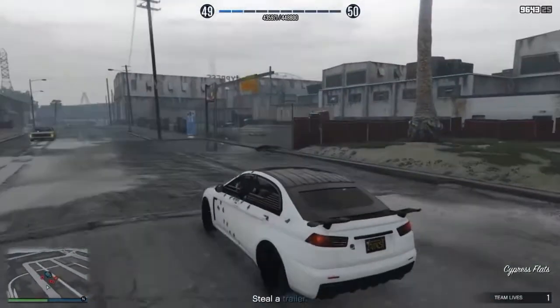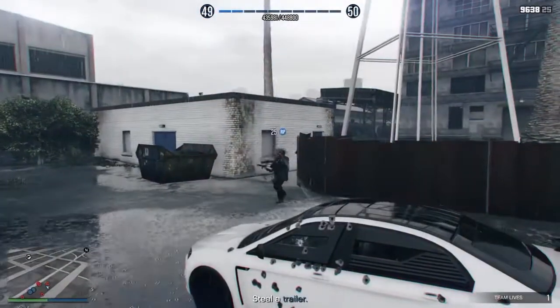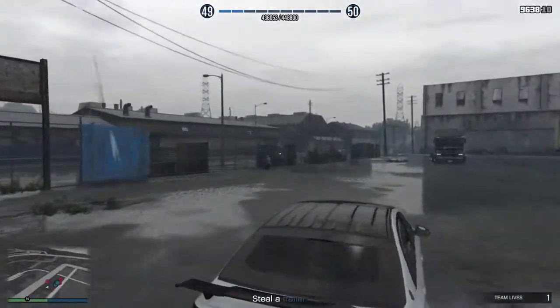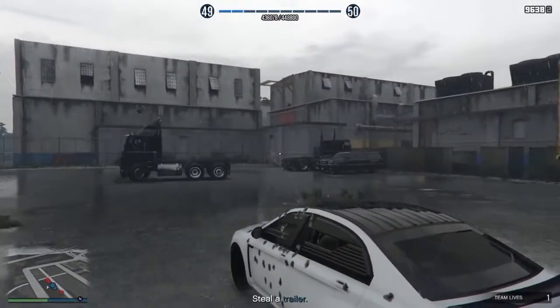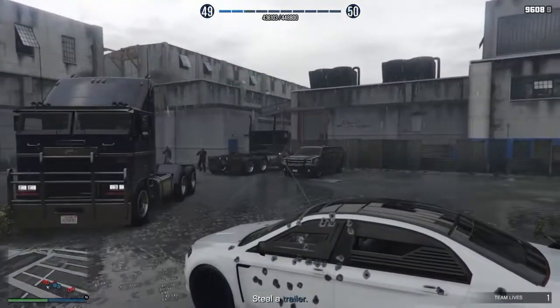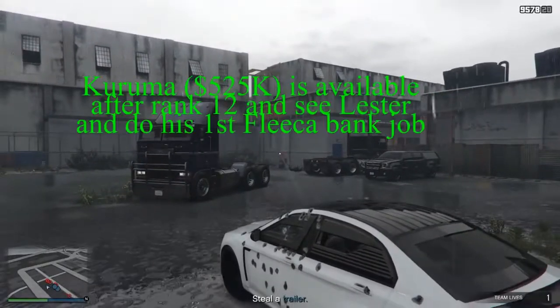I'm showing how overpowered the Kuruma is — the armored Kuruma. If you look at my green health bar, it's hardly going down at all. I'm going to be killing like 15 guys in here without suffering any damage. I don't have to hide behind cover to shoot at them — just from inside the car I'm protected. You can have passengers come with you and they can also shoot, so you can have four passengers in this car.